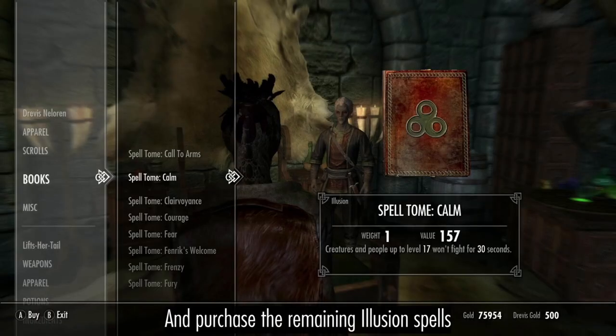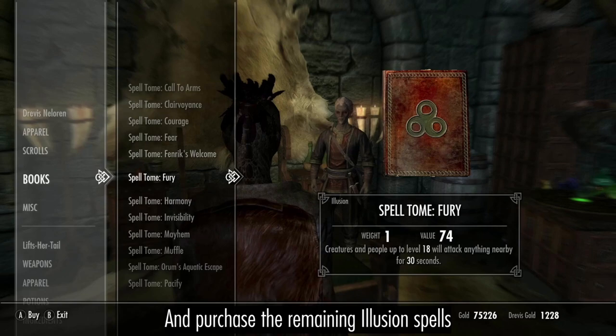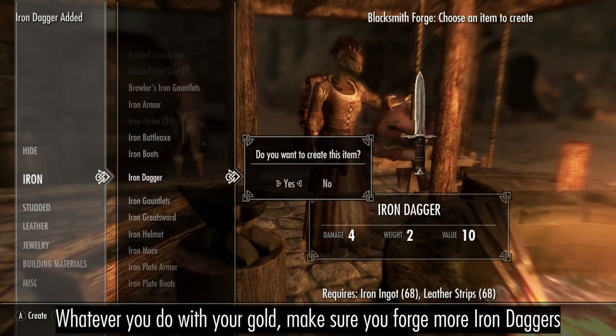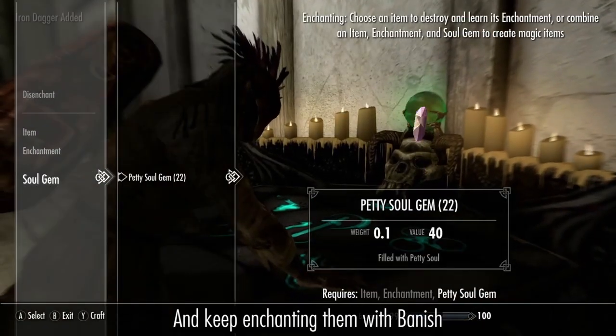And the other Illusion spells. Whatever you decide to do, just keep forging daggers and enchanting them with Banish until you reach 100 Enchanting.